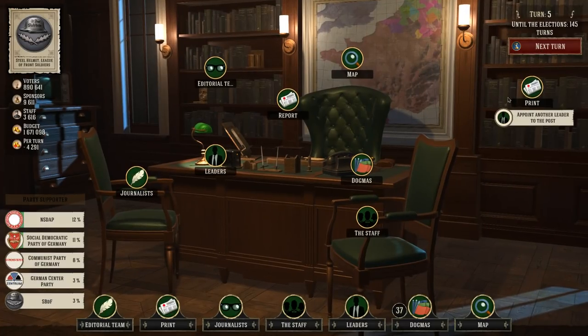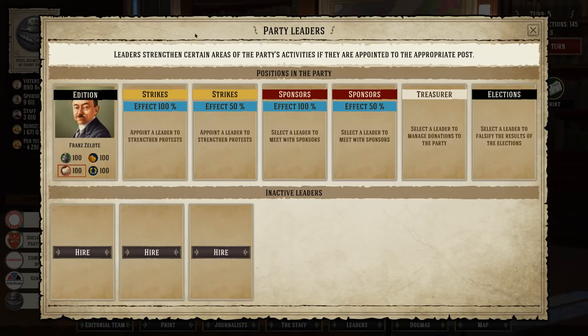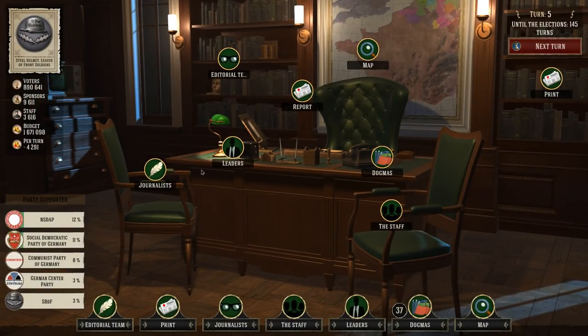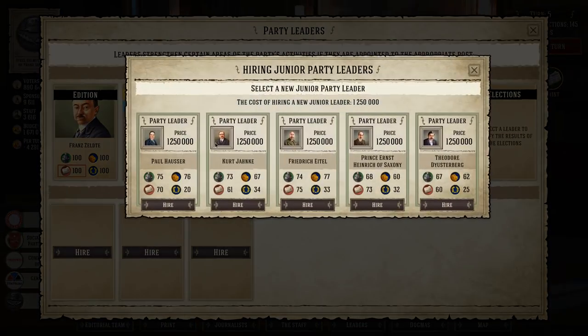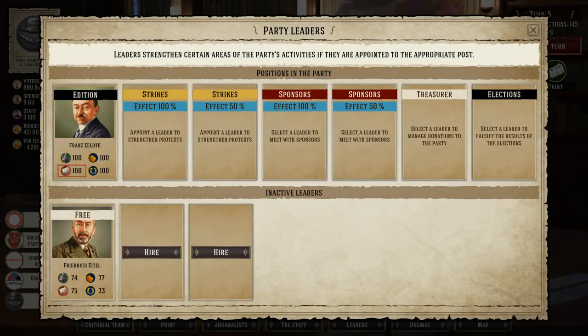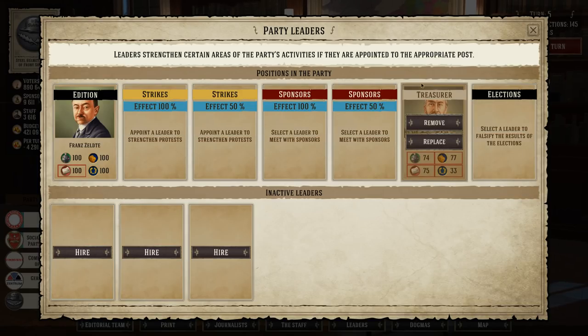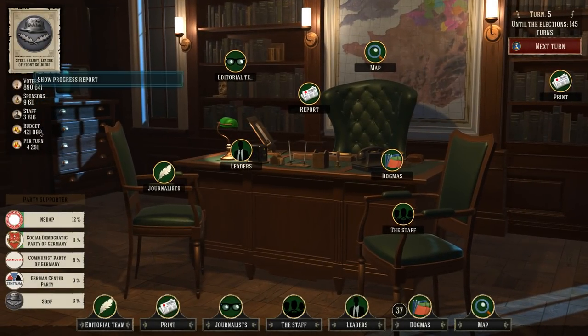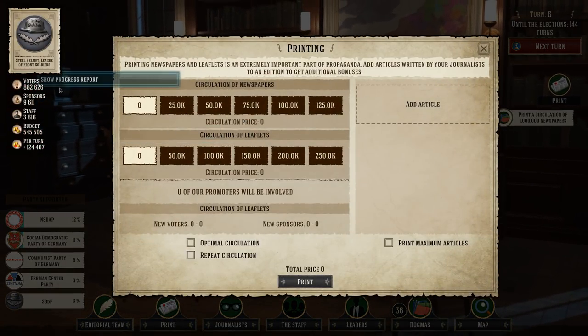We'll pass some turns. The tutorial prompts another leader assignment. I only have 1.6 million left and I'm only getting 4,000 per turn. We could hire a treasurer — they cost 1.25 million. Let's hire Friedrich as treasurer. Putting him there gives us 129,000 per turn just for being there. It jumped up a lot — that was actually a pretty good move.